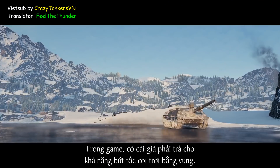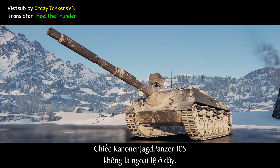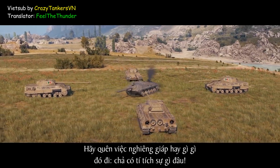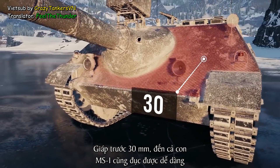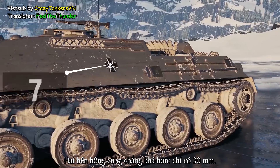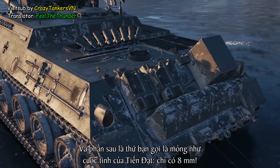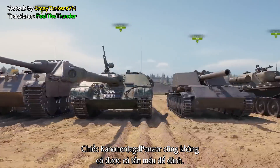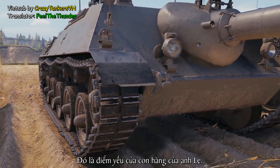In our game, you have to pay for high mobility with protection in most cases, and the Kanonen Jagdpanzer 105 is no exception. Forget about turning your hull, angling, and such tactics — it won't help. Our TD has just 30 millimeters at the front, and penetrating this isn't a big deal even for an MS-1, not to mention vehicles of Tier VIII and up. The sides are no better — the same 30 millimeters at another angle. The rear is what you call cardboard, only 8 millimeters. The Kanonen Jagdpanzer 105 also doesn't have a treasure trove of hit points — just 1,050, and you shouldn't squander this pool.